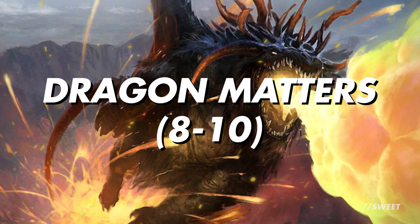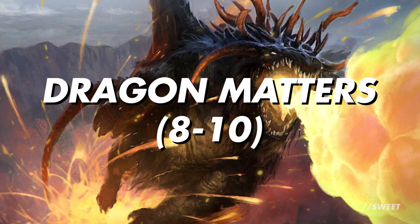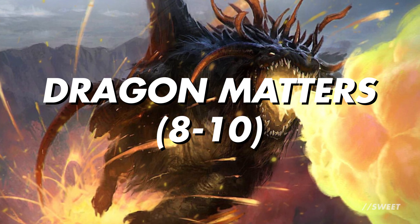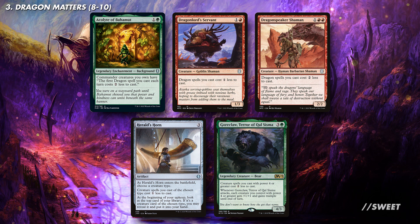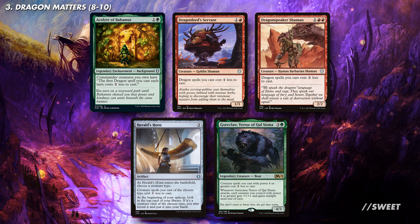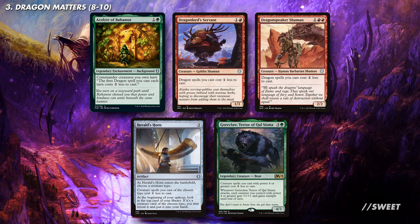First up is our Dragons Matters section. These are cards that can help tie all the powerful dragons together, either by making them easy to cast, giving us some card advantage, or helping us win the game. First up are cards that make our dragons cheaper to cast. These give us plays early in the game so that we can get to casting our big threats a little bit quicker. There's a nice couple of effects that do this, with cards like Acolyte of Baromut, Dragonlord's Servant, and Dragonspeaker Shaman being nice budget options.